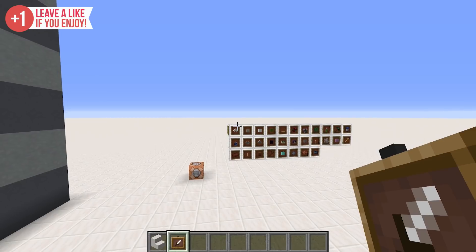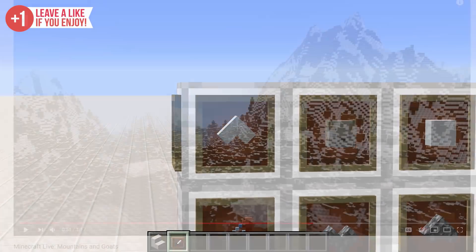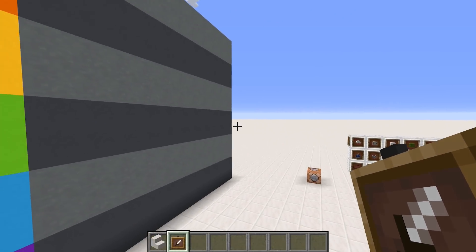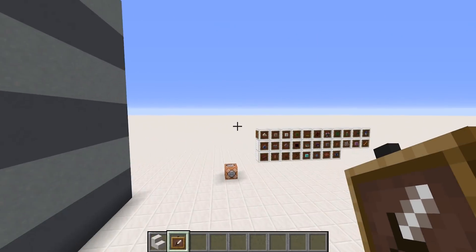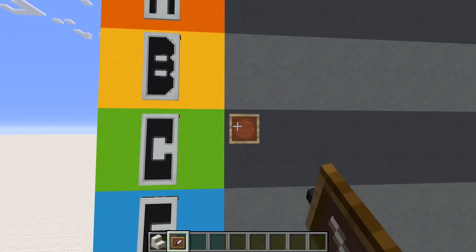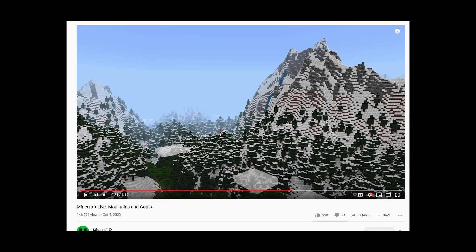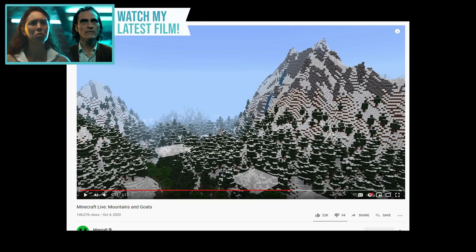The first update that's been announced is mountains. This is a big change to terrain generation and I'm incredibly excited for it — the idea of more extreme terrain in Minecraft definitely has me excited. Initially with no footage it was going to be tier C, but having just found a screenshot of what the mountains are actually going to look like, that's being bumped up to top tier.